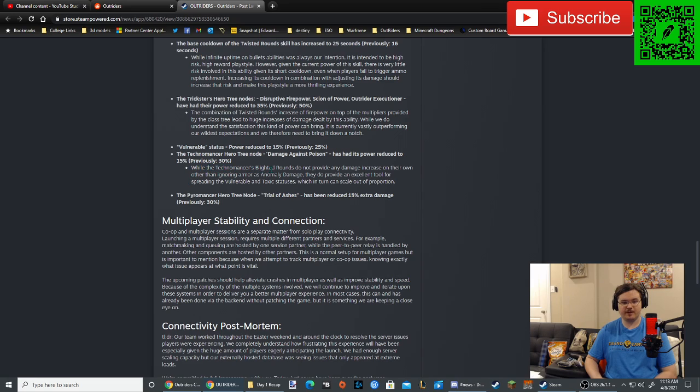People are probably just going to switch to the Frost version. While the Technomancer's Blighted Rounds don't provide a damage increase on their own other than ignoring armor as anomaly damage, they do provide an excellent tool for spreading the vulnerable and toxic statuses, which can scale out of proportion. The Pyromancer Hero Tree Node, Trial of Ashes, has been reduced to 15% extra damage, previously 30% — a 50% reduction.